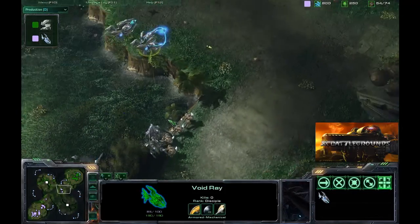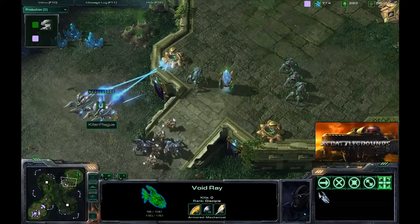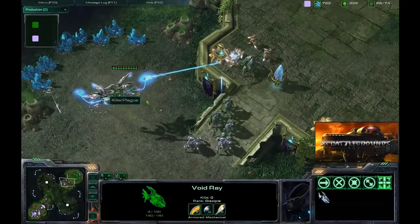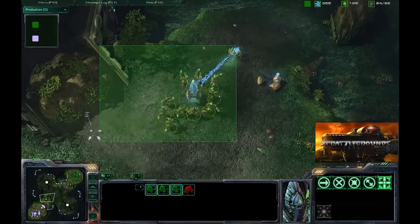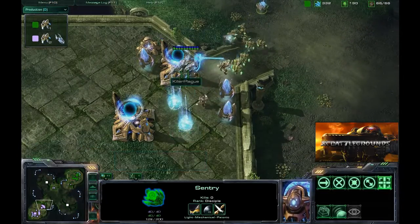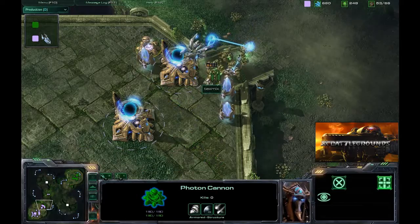He actually just lost those stalkers — he was being a little careless there. The void rays are going to push in along with these cannons, which are getting a lot of shots trying to take down one void ray that is very low on health. The stalkers are getting a little out of position, and the zealots for Tex Mix are going to counter-attack rather than defend his base. There's one void ray and a cannon on the ledge to help those zealots defend.